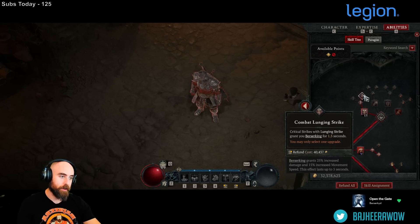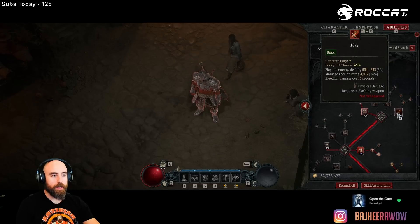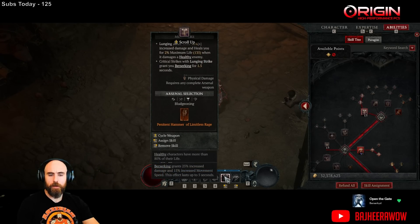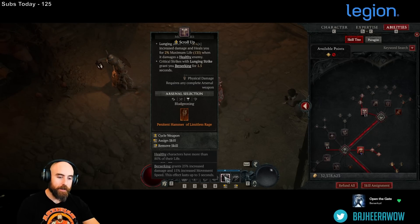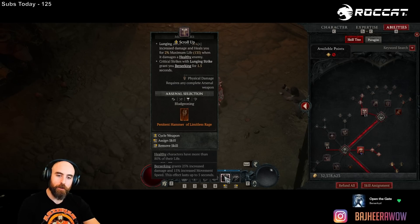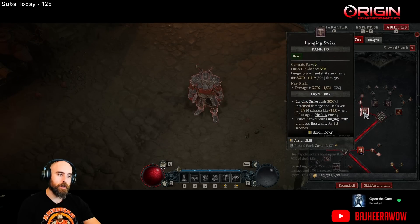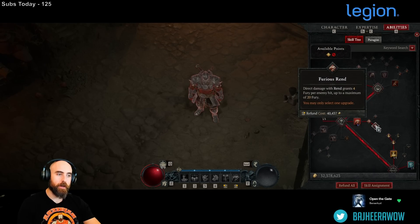We have Lunging Strike with Berserking because we need Berserk - critical strikes with Lunging Strike grant you Berserk for 1.5 seconds, and we crit very often. We're using our two-handed hammer as the weapon of choice because we spec to stun. We have Lucky Hit stunning on anything, then Lucky Hit stunning with the hammer in particular. If you're Berserking when you do it, you get Berserk Ripping and the Skull Breakers at the same time. You Rend a couple times then start bapping people with your mace to stun them. You can get more reliable stuns by playing Bash, but you don't get reliable Berserking - that's why I'm leaning towards Berserk with Lunging Strike.